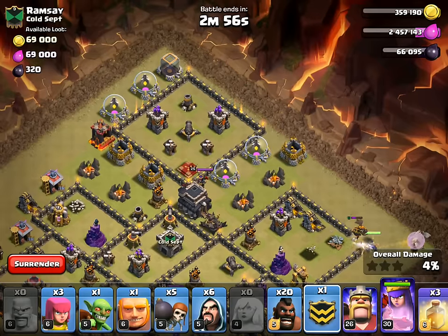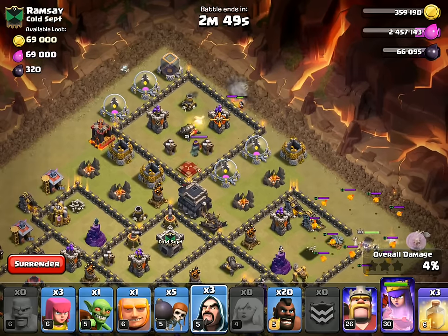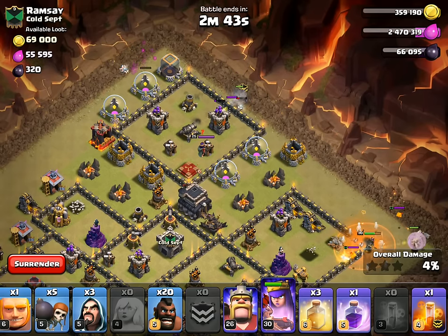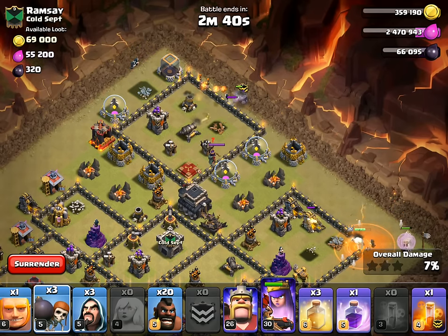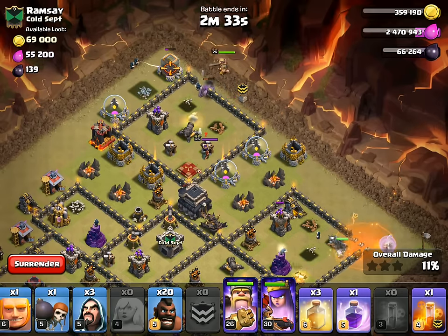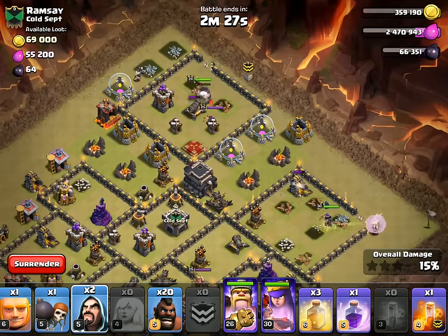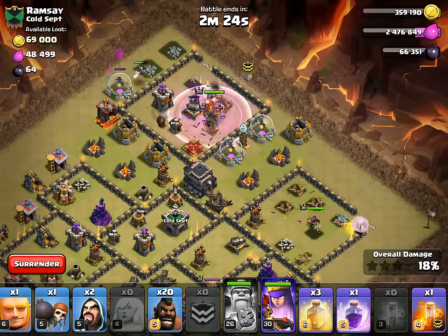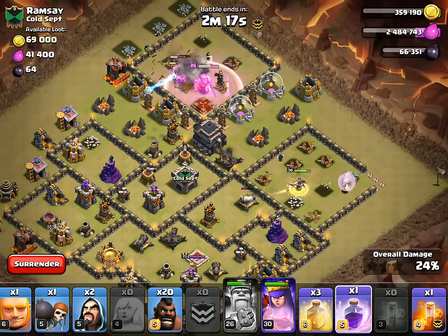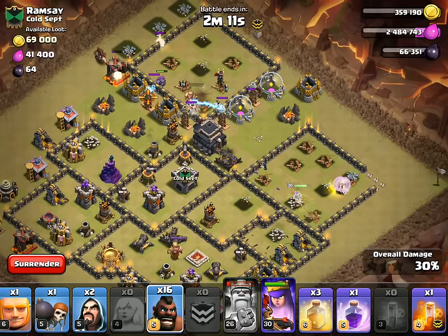While we're waiting, let's get the golem going — no point wasting time. Golem down, wizard, wizard, wizard there. Poison down. King going in, one more wizard behind him — pop his ability. The queen's taking a little bit of damage, let's get this rage ready in case we need it. She might not need it — she's gonna take that out. Look at these tesla locations — dang. Let's get some of those distracted defenses.